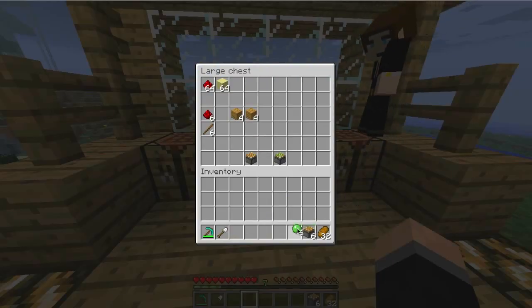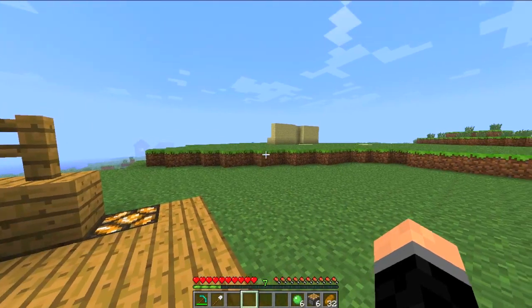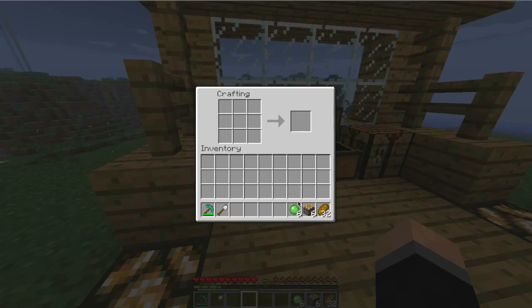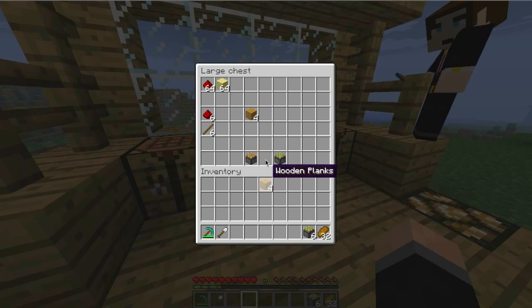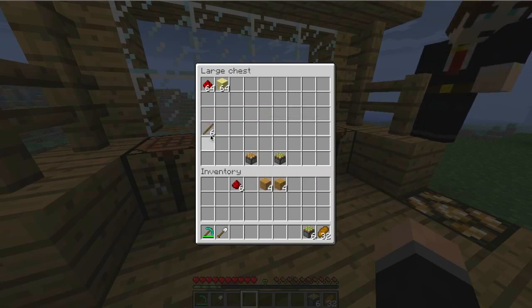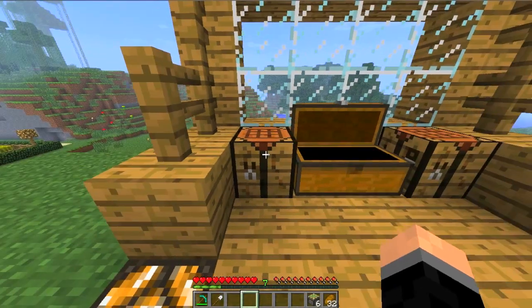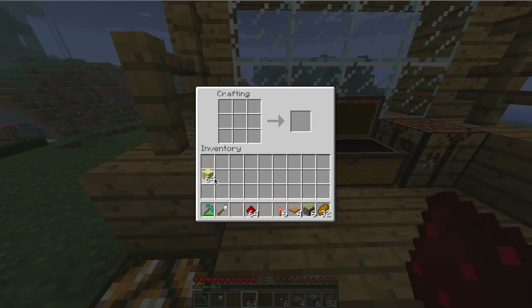Normal pistons will push blocks, but they won't retract and pull them back. With these, you want them to push the blocks out and come back. So to make them sticky, all you have to do is put the pistons with the slime balls on top, and there we have six sticky pistons. We will also need four pressure plates, six redstone torches, and some redstone and whatever building block you want to use.